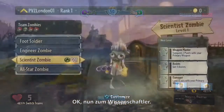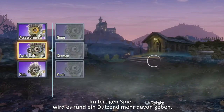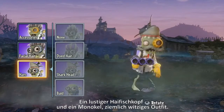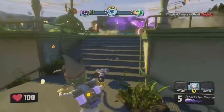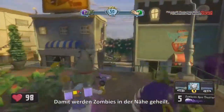Now we're taking a look at the Scientist. These are some of our favorite customization options for the Scientist — there will be dozens more options than this in the final game. Funny shark head and monocle, always good for a laugh. The Scientist is the healer class of the zombie team. You see those big healing stations spewing out purple goo? Those heal any nearby zombies.